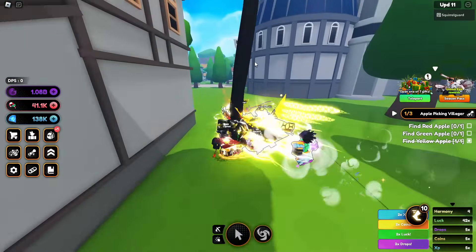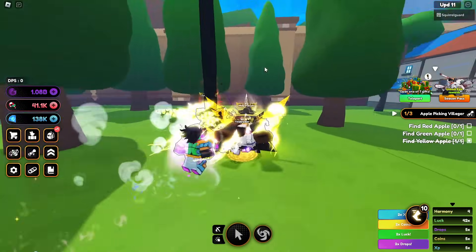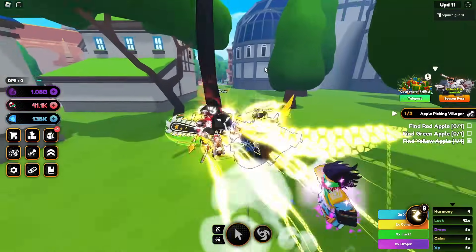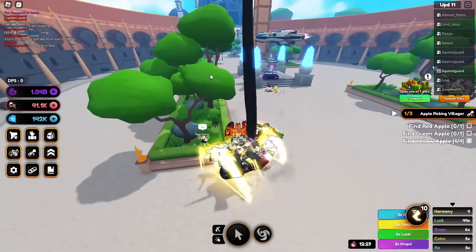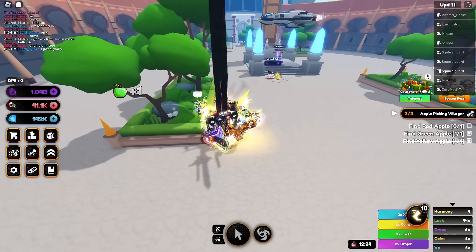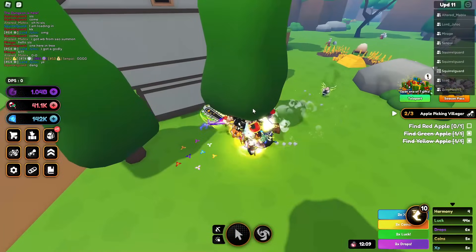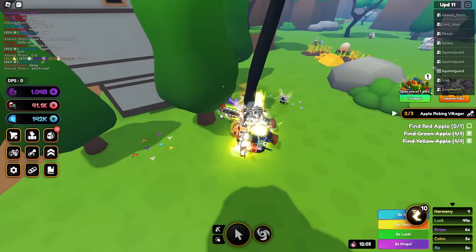So if you're wanting to know, there's a locked door just to the right. We're just kind of looking at trees. The green one is right by spawn, and the red one is right on over here.